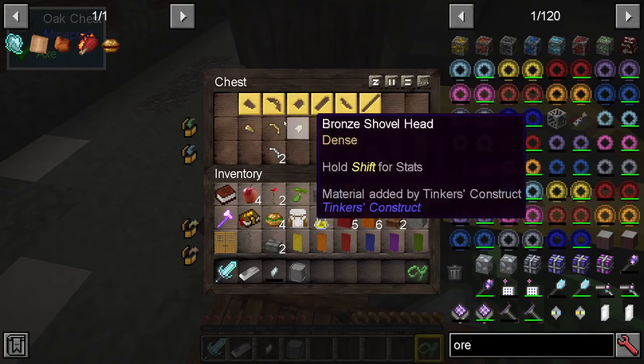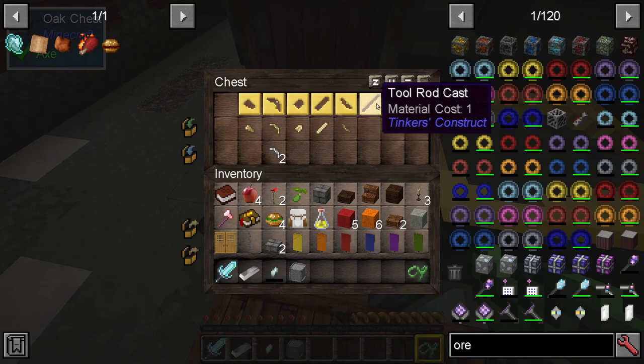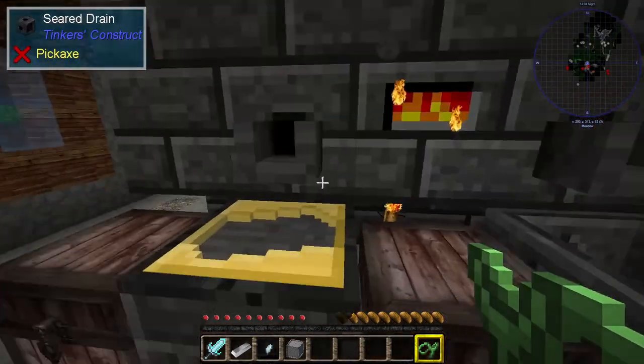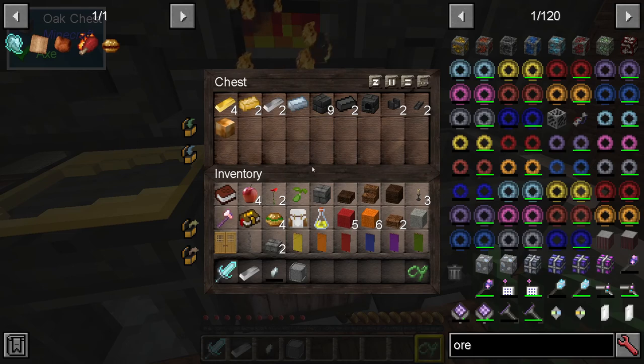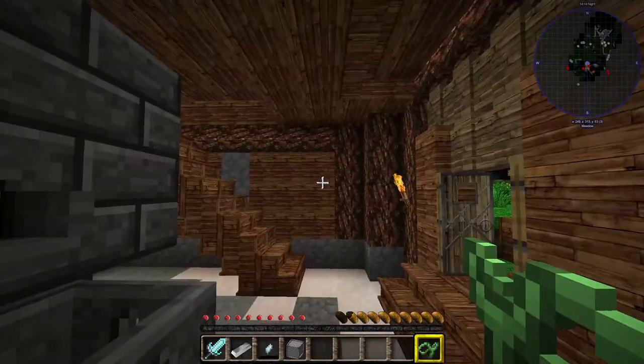We can also use these casts to make various different things. If I want to make a tool rod, a guard, a sword blade, or a shovel head, I can make all of those directly from the system here. I believe that's again more efficient or quicker or just generally better, so I'm going to have to talk to people and find out how they're better and start using these things properly.